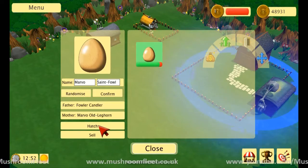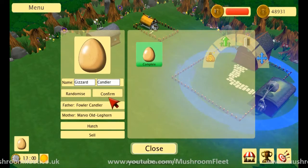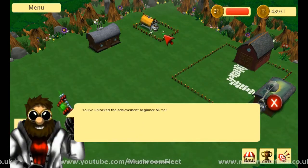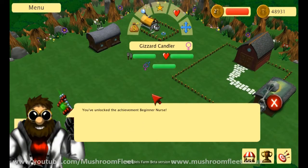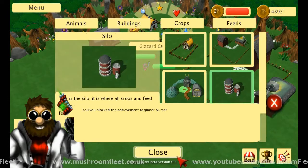Okay, so we're just catching up after the crash. I've got my egg. We're gonna hatch him. Right there. I've unlocked achievement beginners. Right, now get to the thing - buildings, silo.